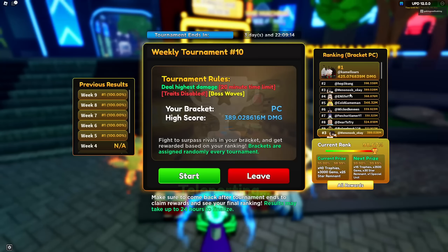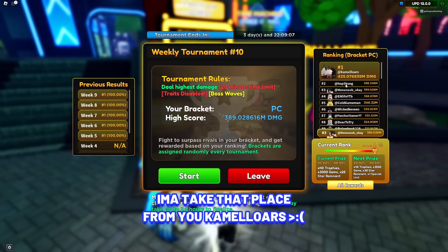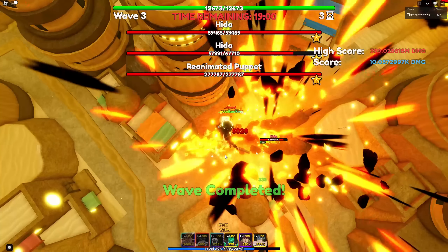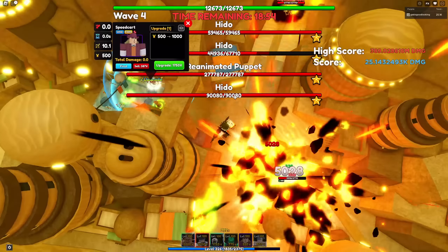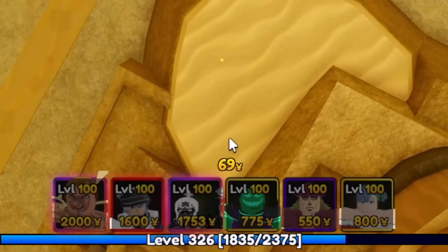I did do this last night and got 389 million, but I think I can do better. I'm gonna take that first place from you, Camo Lars! Let's get this party started. We glitched them together. Should I upgrade my money maker? I think I do — yeah, nice. 69 yen, let's go!